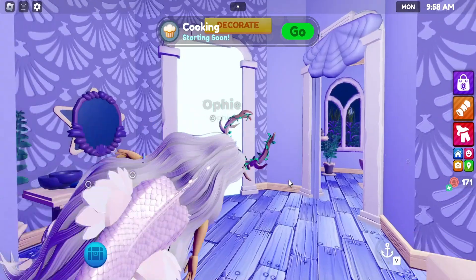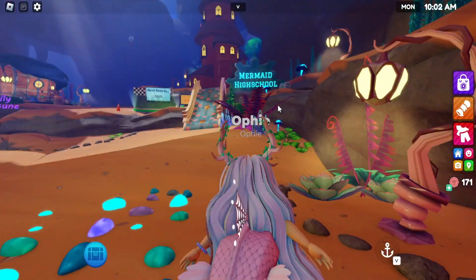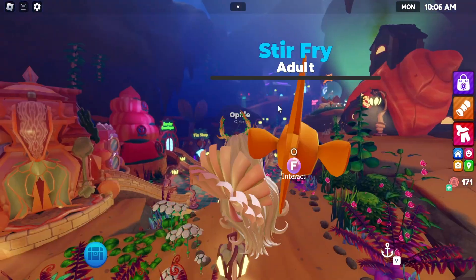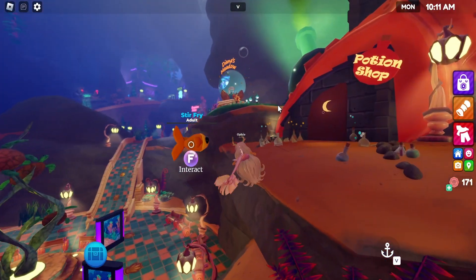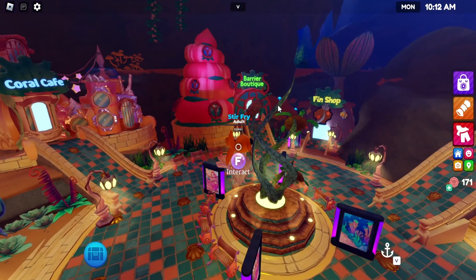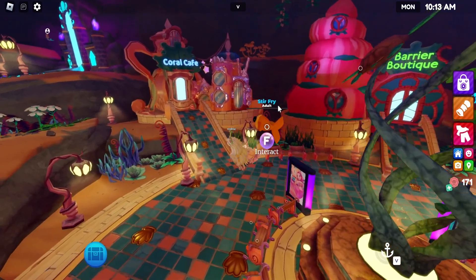Let's go into the main town area. We're over in Neptune's Plaza. Here is the main area. We have our potion shop, Diana's Meadow, Barrier Boutique, and Core Cafe.